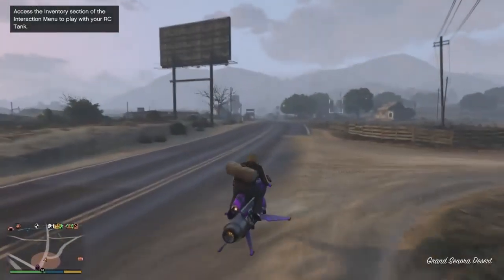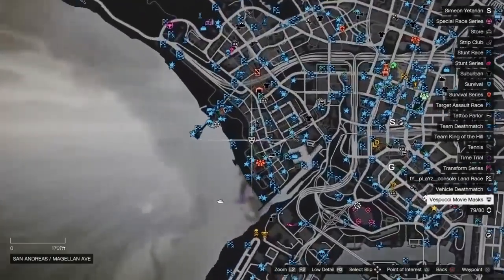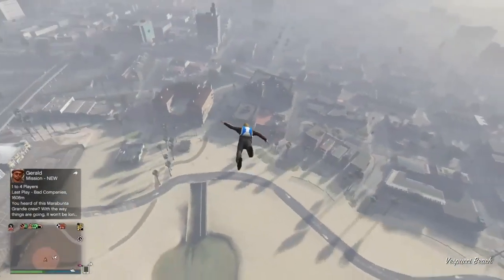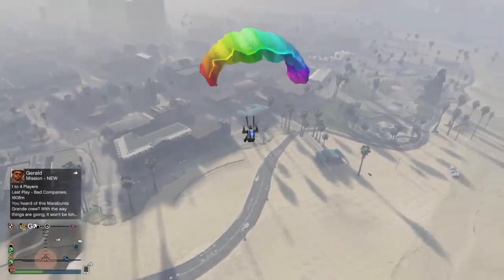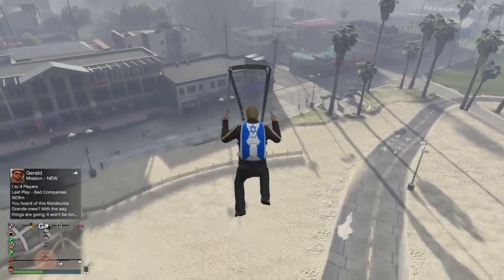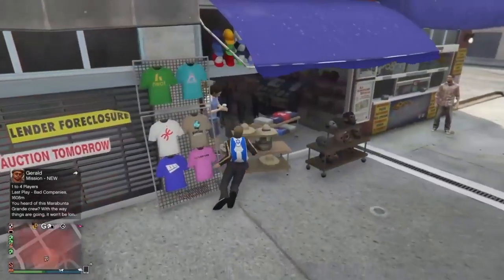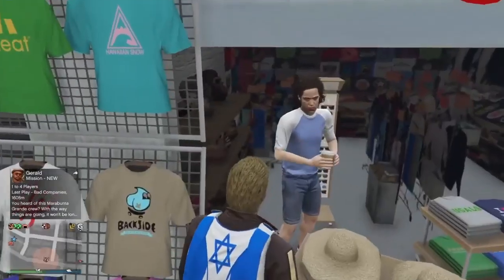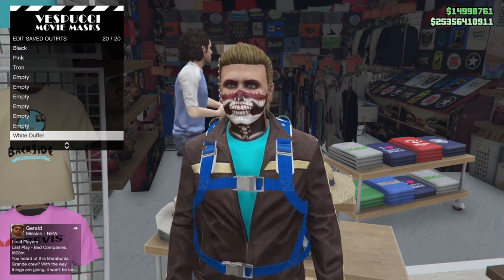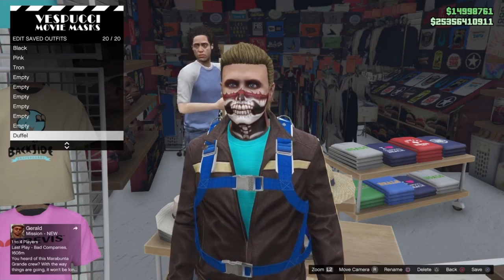Either you'll have the rare green duffel bag from story mode or the white duffel bag. Now make your way to any mask store on the map — unfortunately this is the only mask store. Fly over on your oppressor or buzzard, jump off, open your parachute right away, and slam right into the mask store. This is the only way you can save a duffel bag to any outfit. If you don't spam right on the d-pad and don't get close enough to the mask store, you'll have to try again — you can do this as many times as needed.